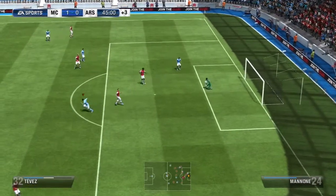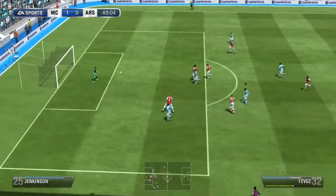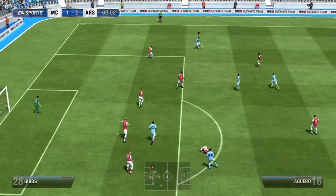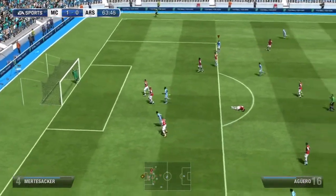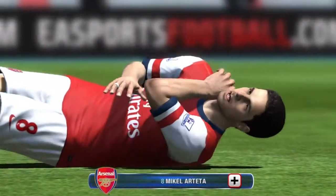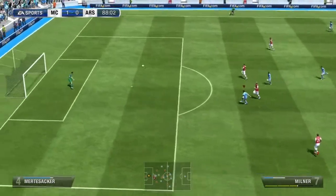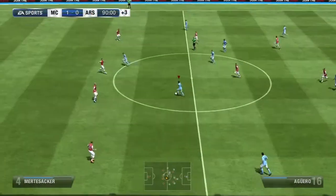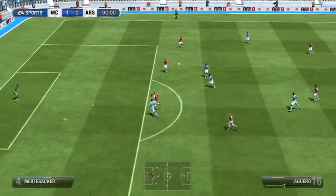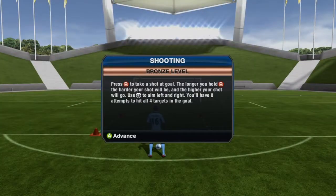I was trying to see if the overpowered finesse shot was back and it honestly, truthfully isn't - the finesse has been toned way down. There's a cheeky little roulette from Aguero, and Nasri coming in on the rebound. The injury animation is impressive - Arteta fell on his shoulder and actually holds the part of his body he hurt. The impact engine has really been upped since last year. Another poor save from the goalkeeper let Aguero in for a header.